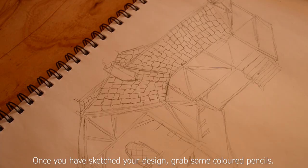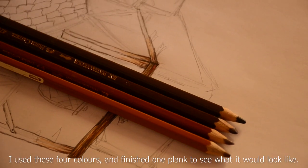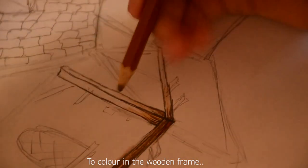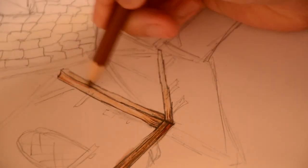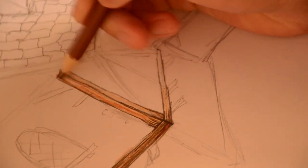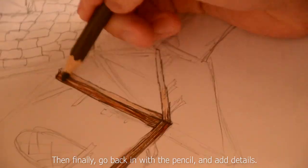Once you have sketched your design, grab some coloured pencils. I used four colours and finished one plank to see what it would look like. To colour in the wooden frame, darken the original sketch and then apply a light base colouring. Add the darker colours and strokes to create that wood texture, and finally go back in with the pencil and add details.